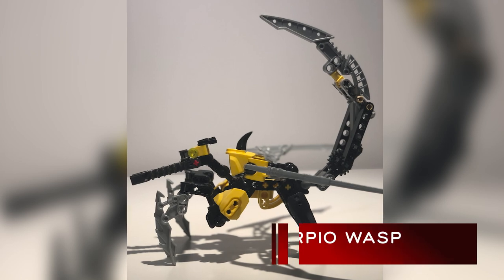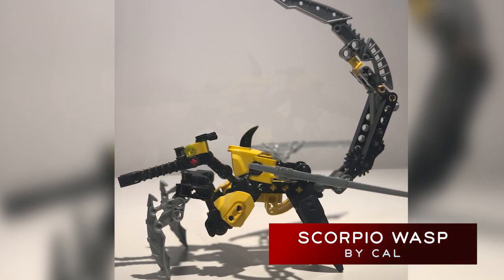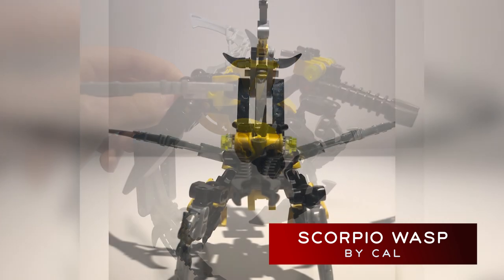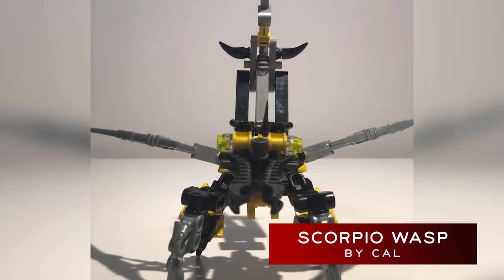Breaking into the top five first is the Scorpion Wasp by Cal. This impressive creature is a two-for-one, sporting a scorpion mode and a wasp mode. As if that wasn't impressive enough, Scorpion Wasp has an action feature that causes it to strike with its tail. Cal, I'm not sure how you crammed so much into such a small figure, but color me impressed.